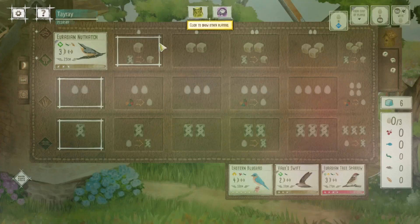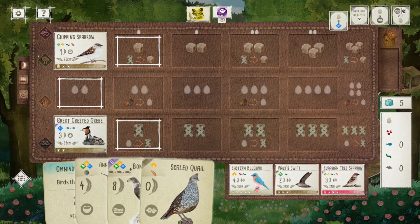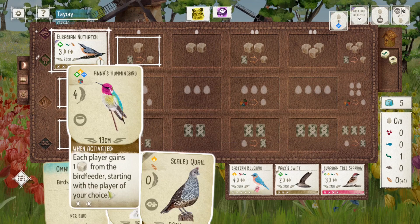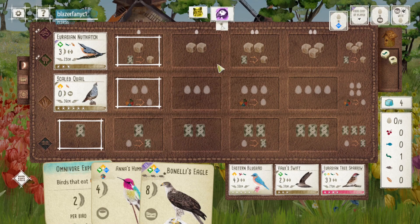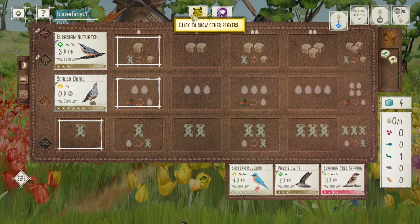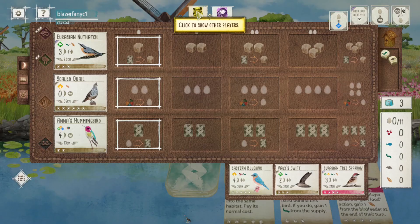The Eurasian Nuthatch is one of the birds from the European expansion that I was pleasantly surprised by — they're really good. The power allows you to cache one grain guaranteed from the supply, and the unique thing is you can use it later, or it still counts as a point at the end of the game. Before playing the European expansion on Digital Wingspan, I was skeptical because the woodpecker from the base game only costs one food. But if there's no seed in the bird feeder, you're stuck — so the guaranteed grain with the Eurasian Nuthatch turns out to be quite nice.